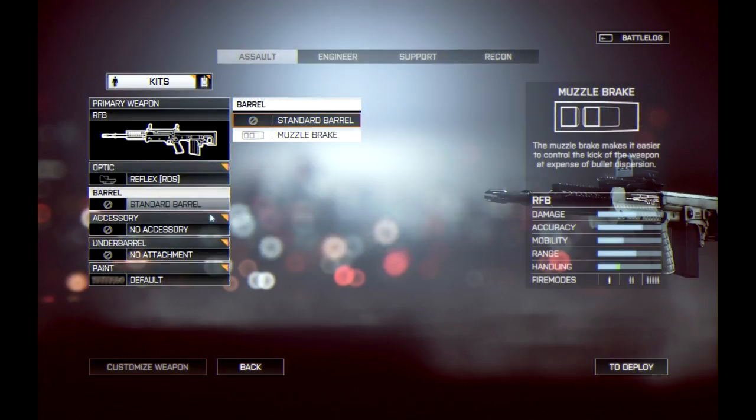Moving on from sights, we have the barrel modifiers. What's cool about the muzzle brake is, aside from reducing the kick of the weapon while sacrificing accuracy, you can see how it actually changes the gun on the right-hand side — it gives you a little green bar where handling is located. Interestingly there's no red bar where accuracy is located, so maybe that's just not built in yet. The muzzle brake was the only barrel modifier in the game, but I'm sure we'll be seeing suppressors and perhaps heavy barrel options.